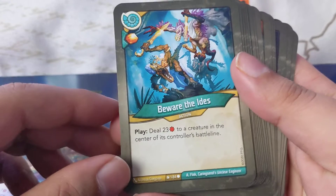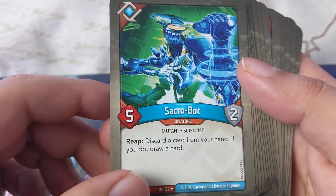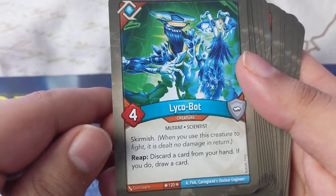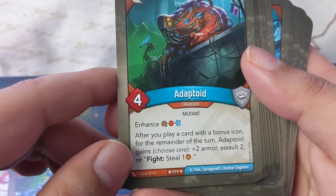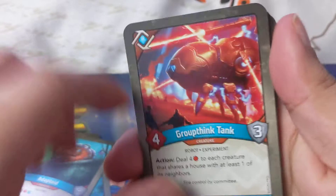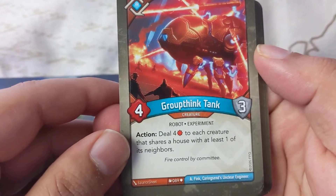Citizen Shrieks: play, reap, exalt Citizen Shrieks, steal one — two of those. China Hubris: play, move one amber from a creature to another creature — two of those. Beware the Ides — I love this artwork, very cool: deal two-three to a creature in the center of a controller's battle line, awesome. Sacrobat: discard a card from your hand, if you do draw a card. After you play a card with a bonus icon, for the remainder of the turn it gains plus-two armor. Salt Two and Fight: steal one. Group Think Tank: action, deal four to each creature that shares a house with at least one of its neighbors.